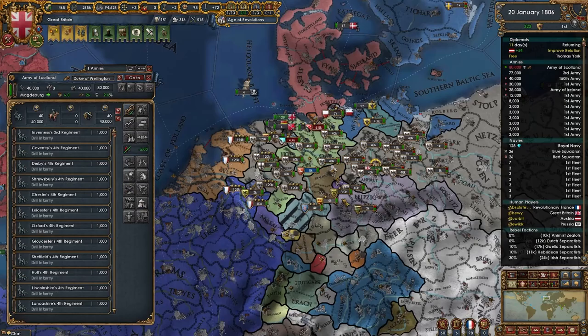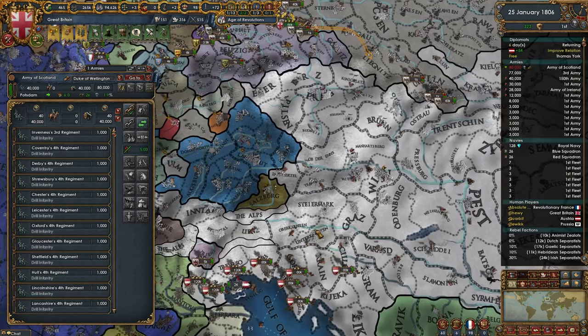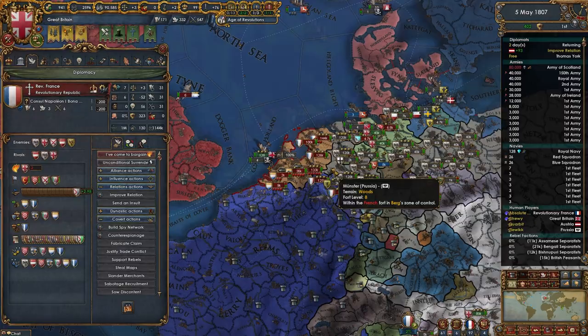Taking hegemon apparently causes a truce because reasons. Armies were repositioned with half the British forces supporting the Prussians in the French-controlled Dutch lowlands, and the other half under the Duke of Wellington supporting the Habsburgs on the Italian front.